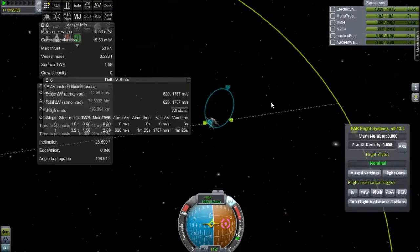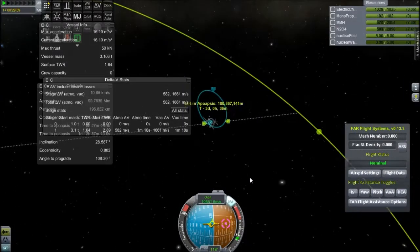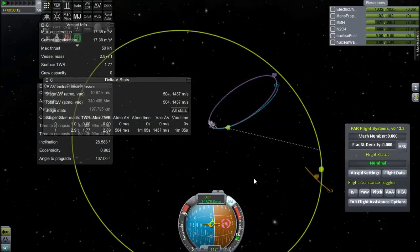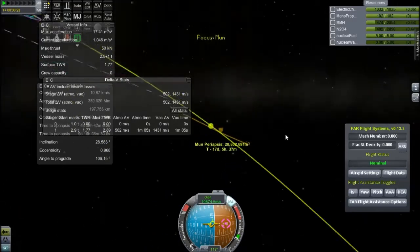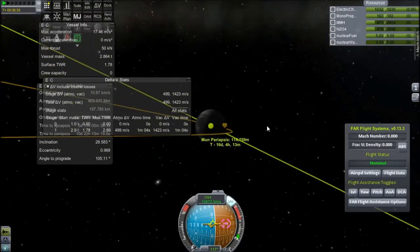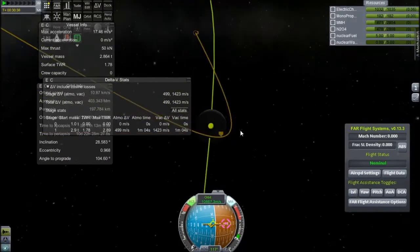I'll slow it down when we're at the moon because it's nice to take a look around. We still have about 1,500 meters per second delta-V left, and there's our intercept - we have quite a lot of delta-V left. So I'll lower the periapsis around the moon, and use RCS to tweak it. I have tons of RCS.